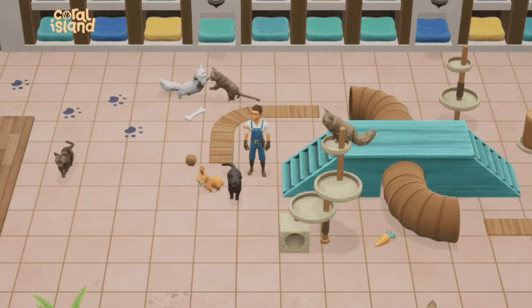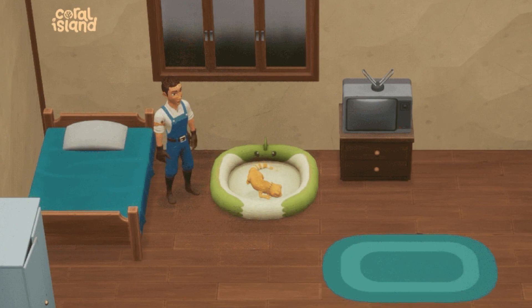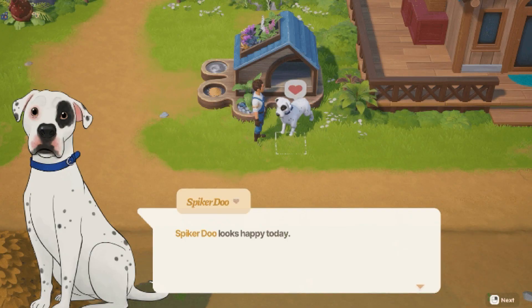To adopt a pet, you'll first need to reach Town Rank E. This unlocks the availability of both the pet bed and pet house at the pet shelter. Once you purchase either item and place it on your farmland or inside your house, you're all set to adopt a pet.